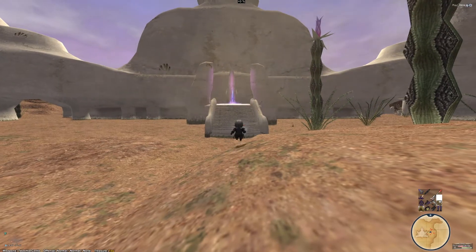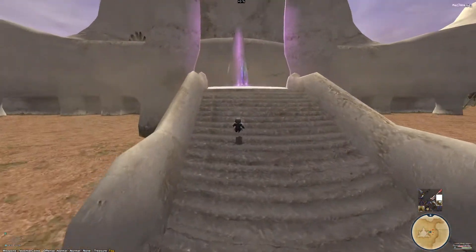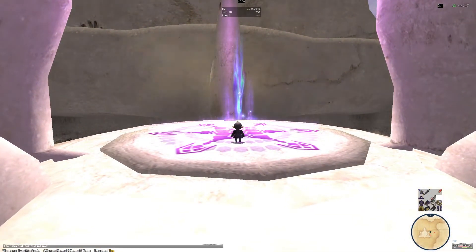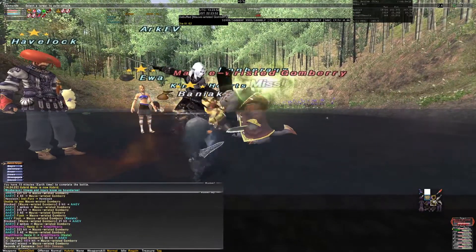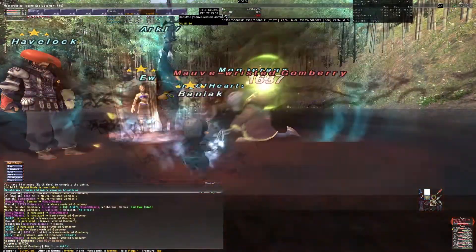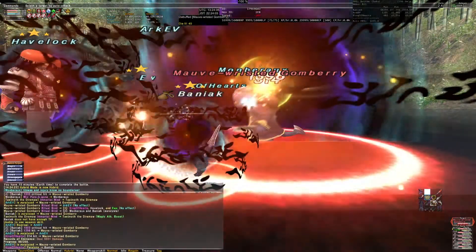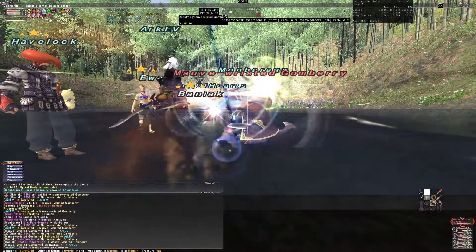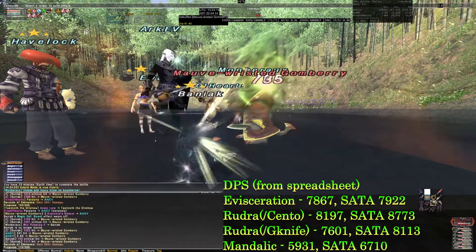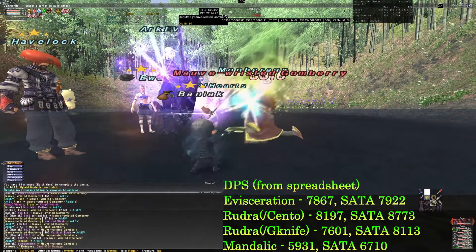For Rudra and Evisecration, the situation on Thief is almost the same as it was with Dancer. The only small difference for Rudra is that you should also use Glatis hands in addition to the body, because Thief doesn't have 10% weapon skill damage gloves. The Mandelic build will now be 3% better, and it's normally still far behind other builds. But keep in mind that Mandelic has a 75% attack boost, and in a low-buff scenario where that attack boost is fully utilized, this build might actually come ahead. It's also worth mentioning that while normal Mandelic damage is a lot lower than Rudra's, this changes with Sneak Attack and Trick Attack, thanks to Vira's huge critical damage bonus while using those abilities. Here are DPS numbers broken down to just weapon skill spam and weapon skill spam including Sneak and Trick Attack usage on cooldown.